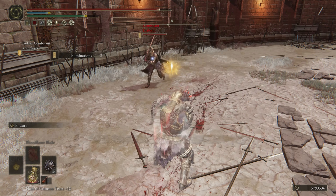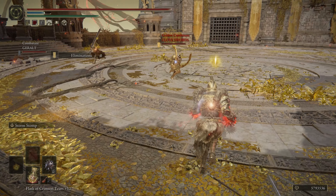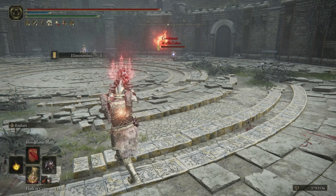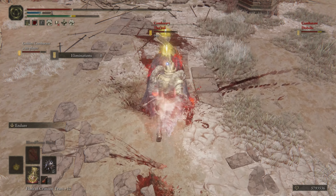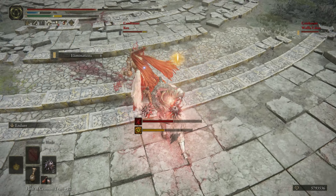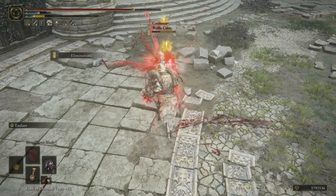I like to use the Endure Weapon Art to safely get in close and start swinging, or sometimes I like to switch it up and use Storm Stomp. This Ash of War will punish spam rolling and give you an open chance to attack. Throwing on Blood Flame is like the cherry on top for this build. Considering the Star Fist already has innate bleed buildup, it's totally possible to now proc bleed with Blood Flame pretty easily. So if you like the fast-paced, up-in-your-face style of combat, then this build might be a lot of fun for you.